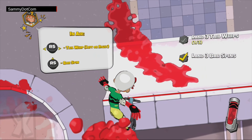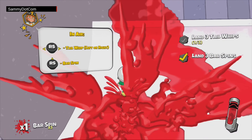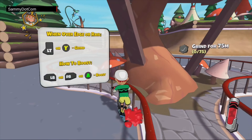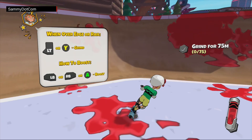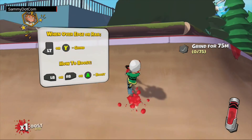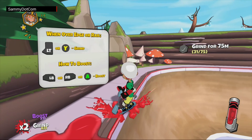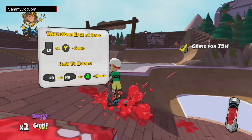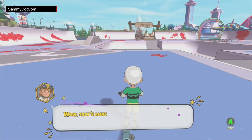Did you see that? Mad skills. Full on Tony Hawk or Matt Hoffman style — now we get to grind our way around the park doing various different stunts and jumps, and combining them all together into combos.